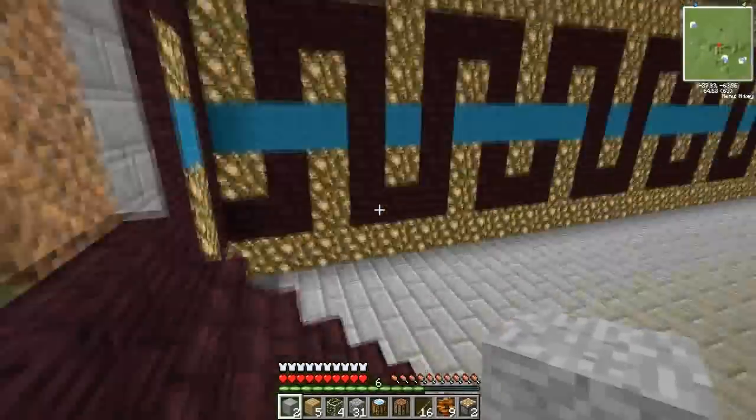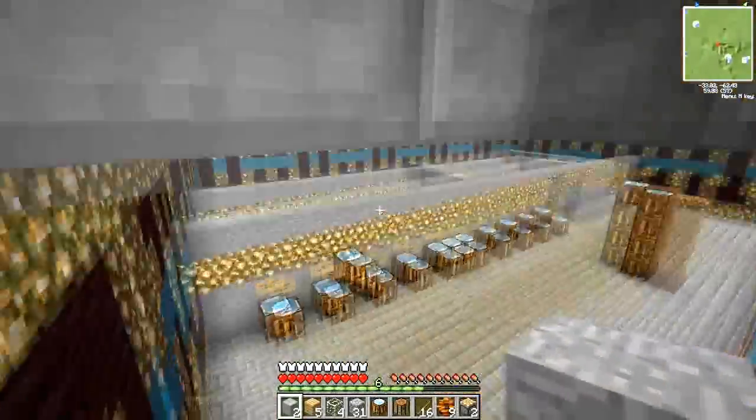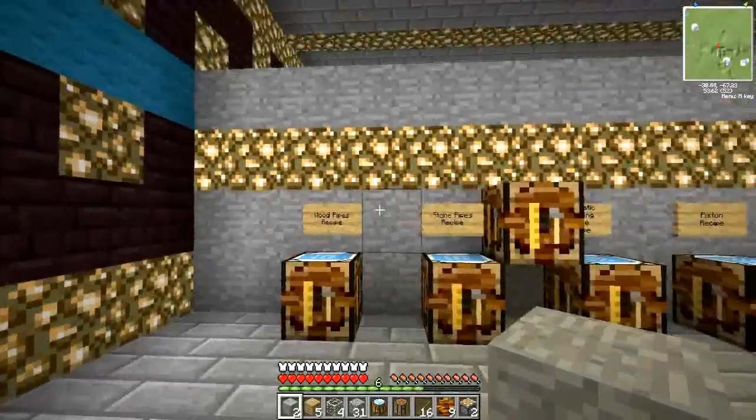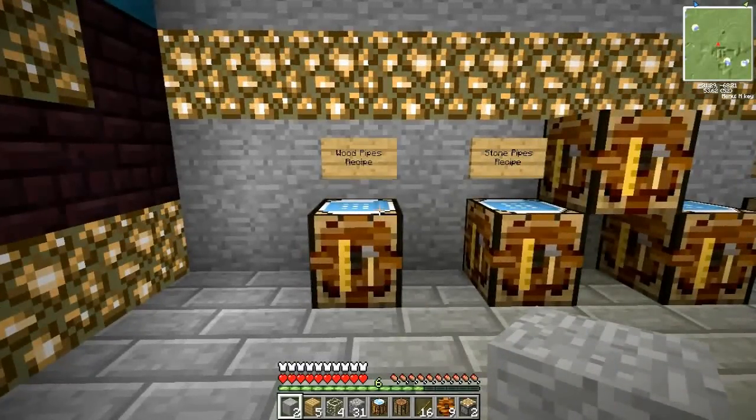Now that I've clarified how to do that, I'm going to move on to the BuildCraft and Equivalent Exchange things I wanted to show you. I'm going to start with the BuildCraft pipes. The pipes are used mainly to move items from chests, automatic crafting tables, and machines such as the Macerator and stuff from Industrial Craft 2.